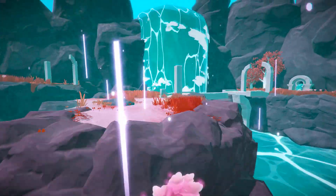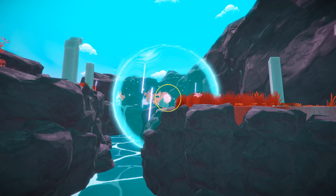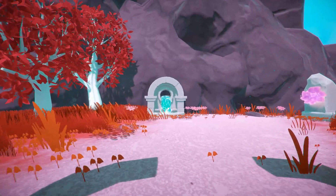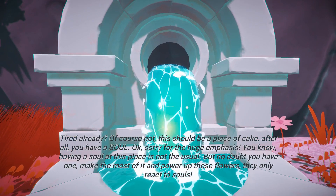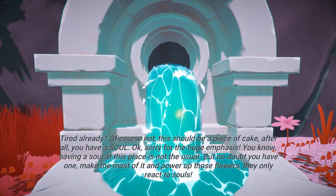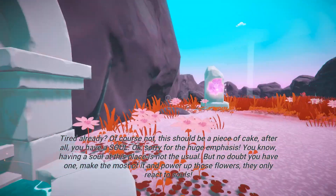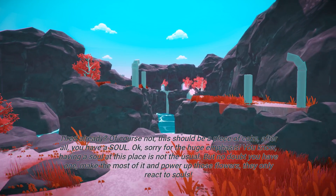Is that another one? Yep, a big jump. The question is how do we get up there? So I'm going to follow the path for now and see where it takes me. There's another one of these fountains. 'Tired already? Of course not. This should be a piece of cake. After all, you have a soul. Sorry for the huge emphasis — you know, having a soul at this place is not the usual. But no doubt you have one. Make the most of it and power up those flowers — they only react to souls.' Oh, another cutscene.